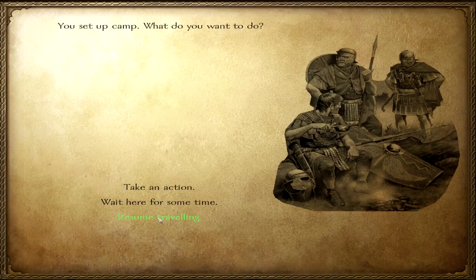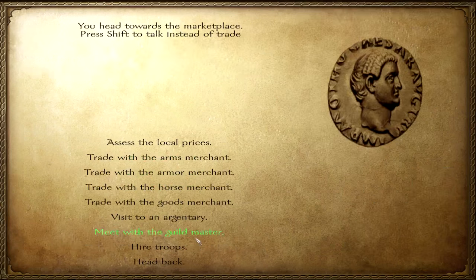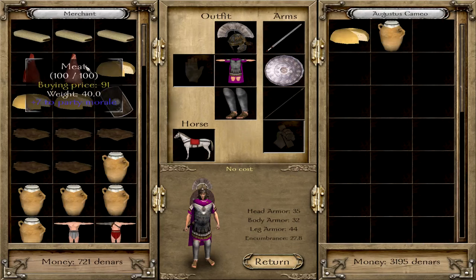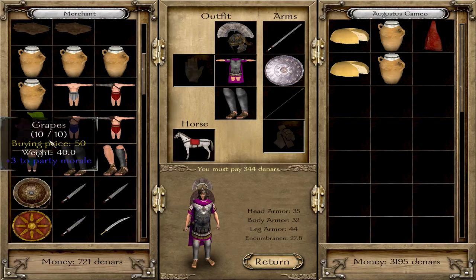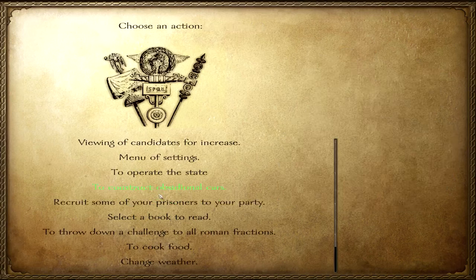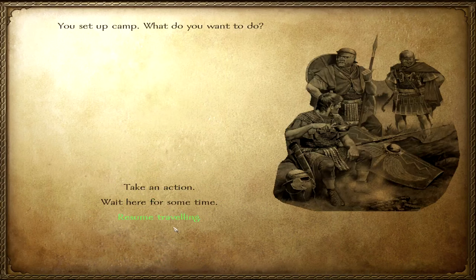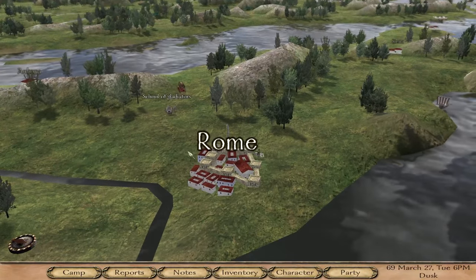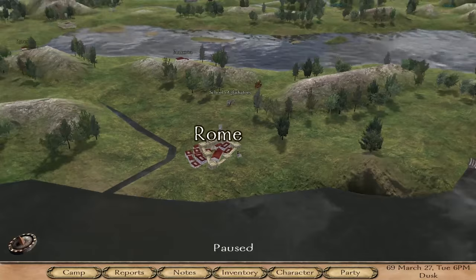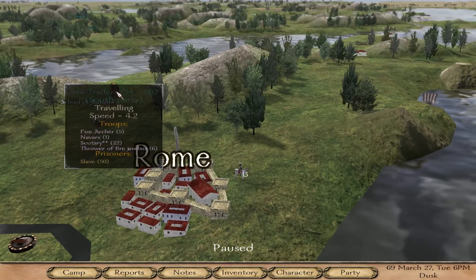If you have meat or grain, you can make it into bread or dried meat. I absolutely think that's a wonderful addition to this modpack. Also, there was one more thing — this is the second time I'm trying to record this. There's a button to throw down a challenge to all Roman factions. If you have a death wish, press it. Do not press this early on, because Rome immediately sent out a party after me.